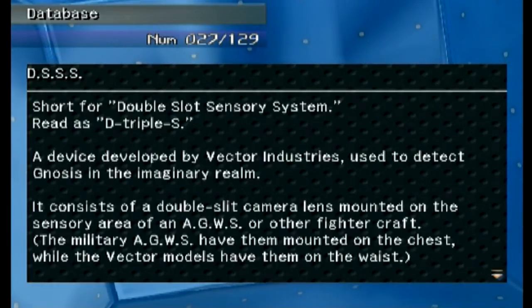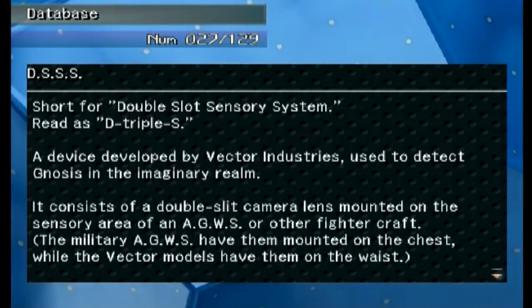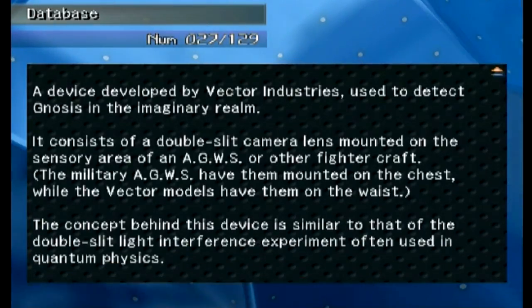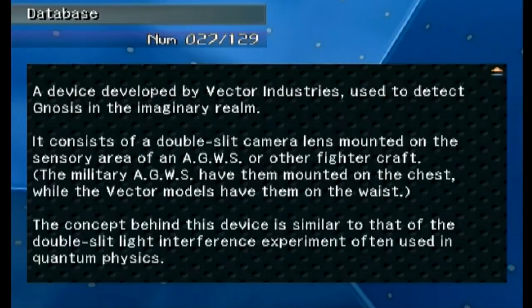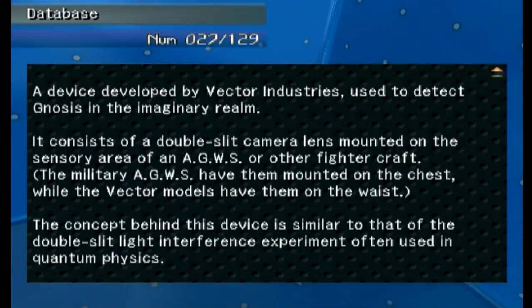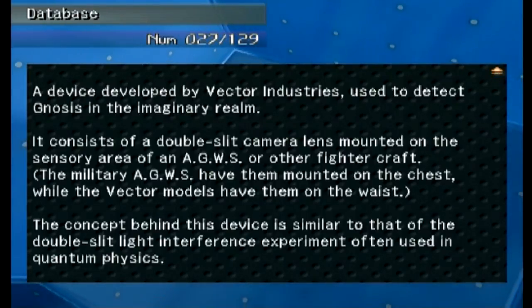'D-Triple-S' — Double Slot Sensory System. I don't know why this wasn't given to us before. A device developed by Vector Industries used to detect Gnosis in the Imaginary Realm. It consists of a double-slit camera lens mounted on the sensory area of an E.S. or other fighter craft. The military E.S. units have them mounted on the chest while the Vector models have them on the waist.